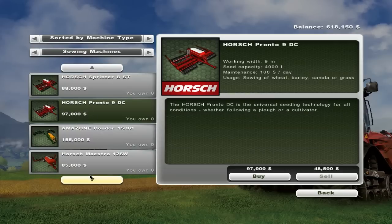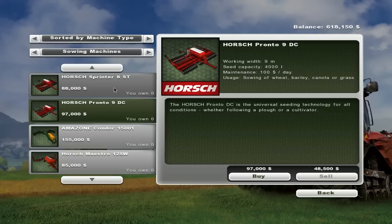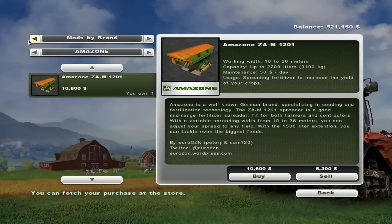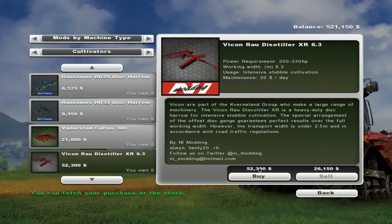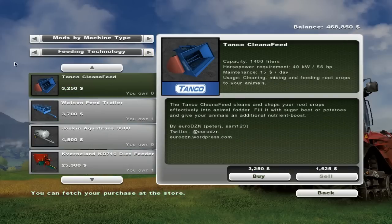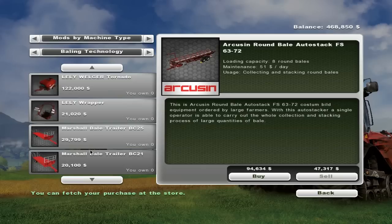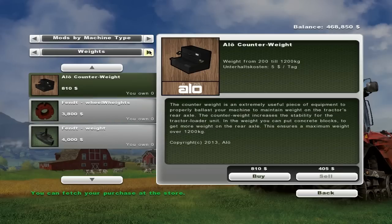Let's go straight for this one — we should be able to get that around. I've got the money, let's just get it. Don't think about it, just buy it. Next is the cultivator — this one here. It's only $52,000, it's a massive cultivator. I'm trying to think if there's anything else we need to get — I'm not sure there is. Got the trailers. I don't think there's anything else we need to get at the moment.